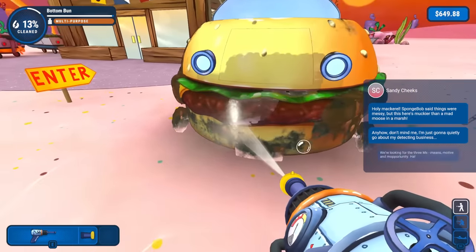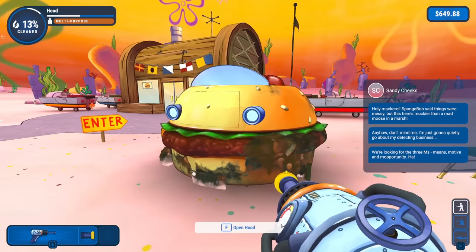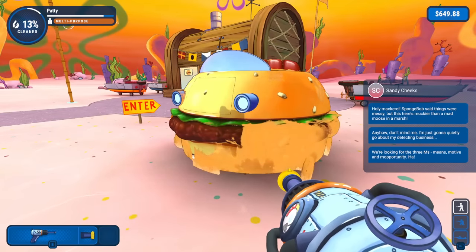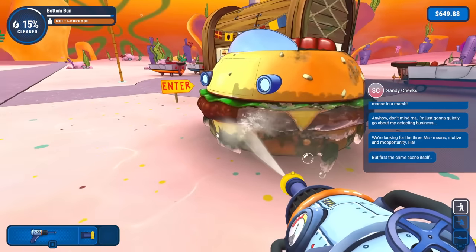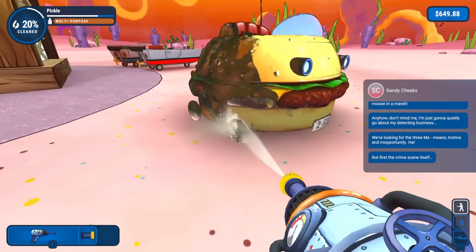We'll run through with the normal pressure, and we probably also have soap. Sandy says we're looking for the three M's: Means, Motives, and Mopportunity! We'll probably put on some soap if we have any — I guess not. But first, the crime scene itself. Is this a crime scene? I don't know, I think it just got dirty. Don't know if that's much of a crime.